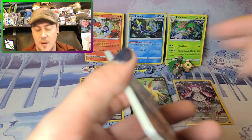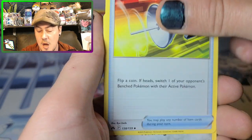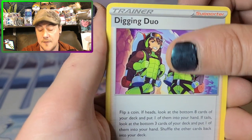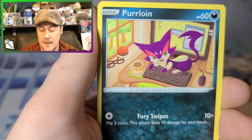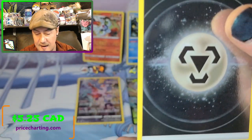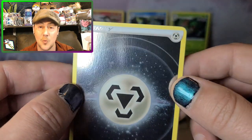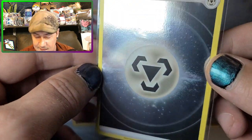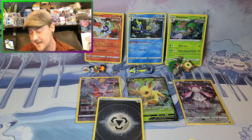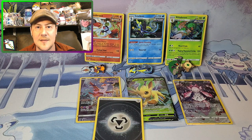Like, subscribe, and comment — specifically I want to know your favorite Pokémon pin. I'll draw the winner on Sunday and announce it on Monday's video, which will probably be our last Crown Zenith video for a while — that's sad, I love Crown Zenith. Oh look at that — it's a hollow energy card, the Steel Energy! It's actually a hit and it's worth some money. Not the hit I was hoping for, but we got four hits! I called four hits, Crown Zenith came through like it always does.